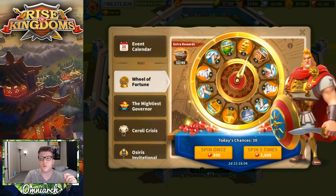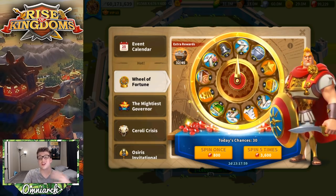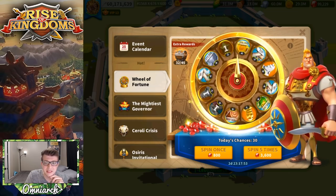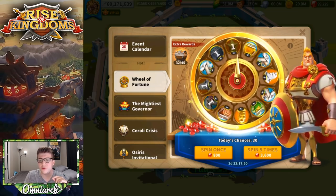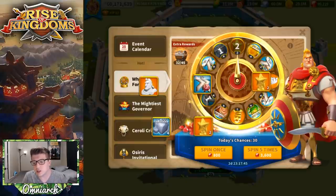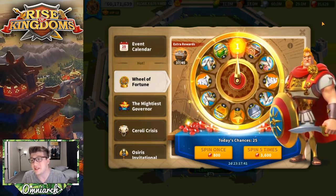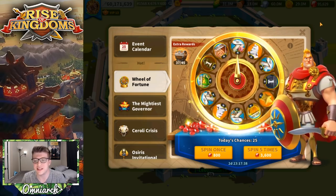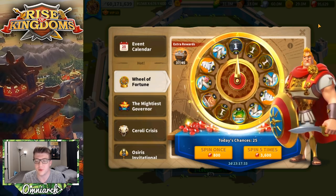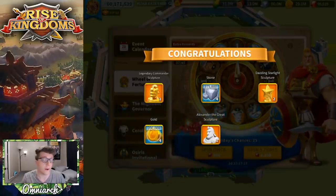We're probably going to stop at 45 spins since we've gotten such good value so far. We got stars, some stones — nothing too exciting — and one sculpture. Let's spin one more time. We've actually gone below 100,000 gems — it was so nice looking at. We got a star, some stones, a sculpture, some gold, and another sculpture. These universal ones are really great.